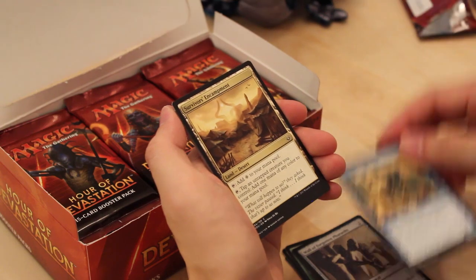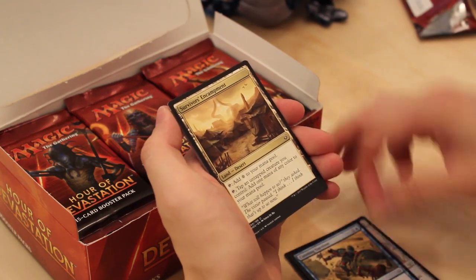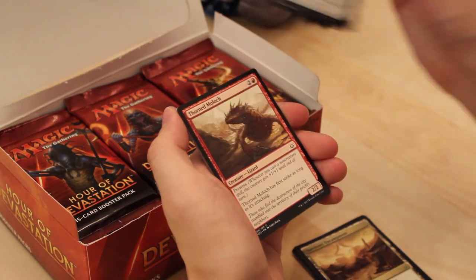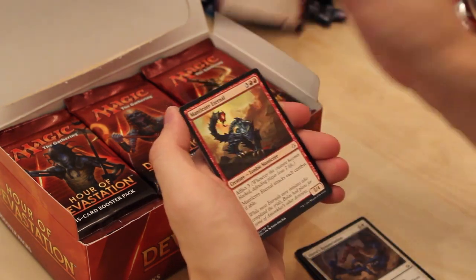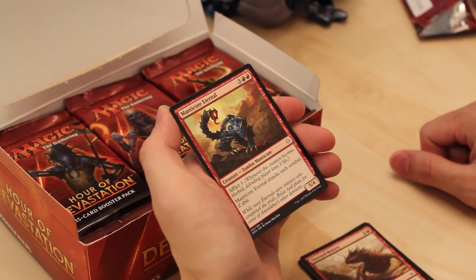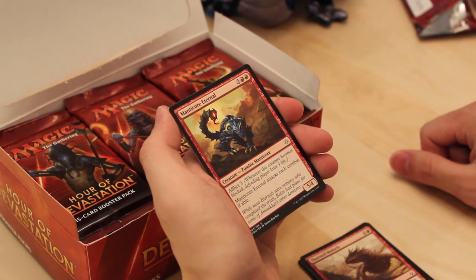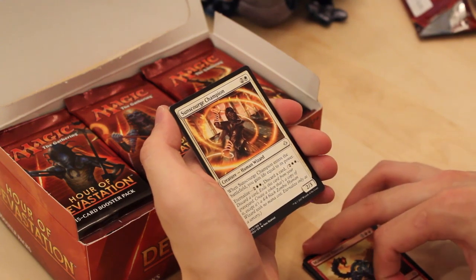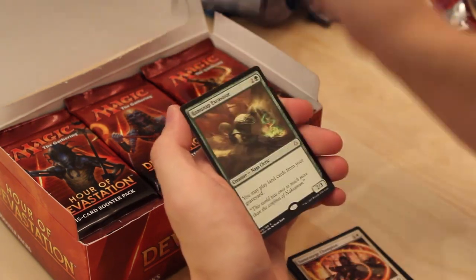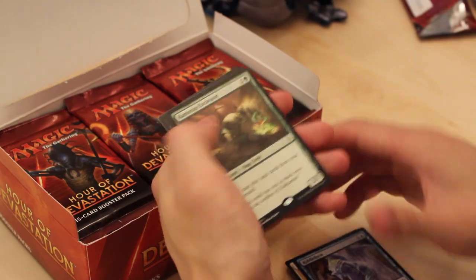Another Cunning Survivor. Survivor's Encampment — a different type of Desert. Dejeru's Renunciation — not a big fan. Thorn Moloch again. Manticore Eternal as our first uncommon — a very good card, highly first-pickable in draft, does a lot of work. Sunscourge Champion — another good uncommon. Riddle Form as our last uncommon.